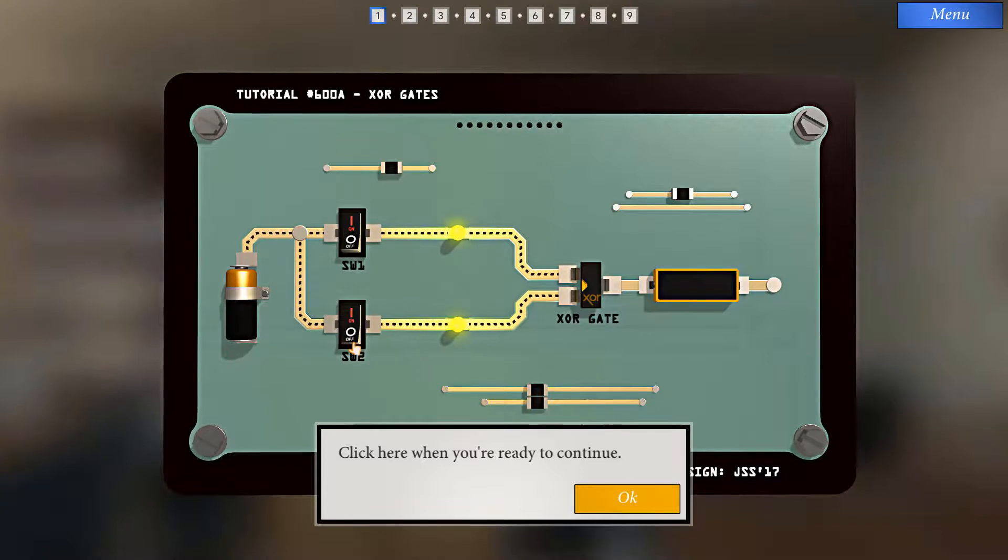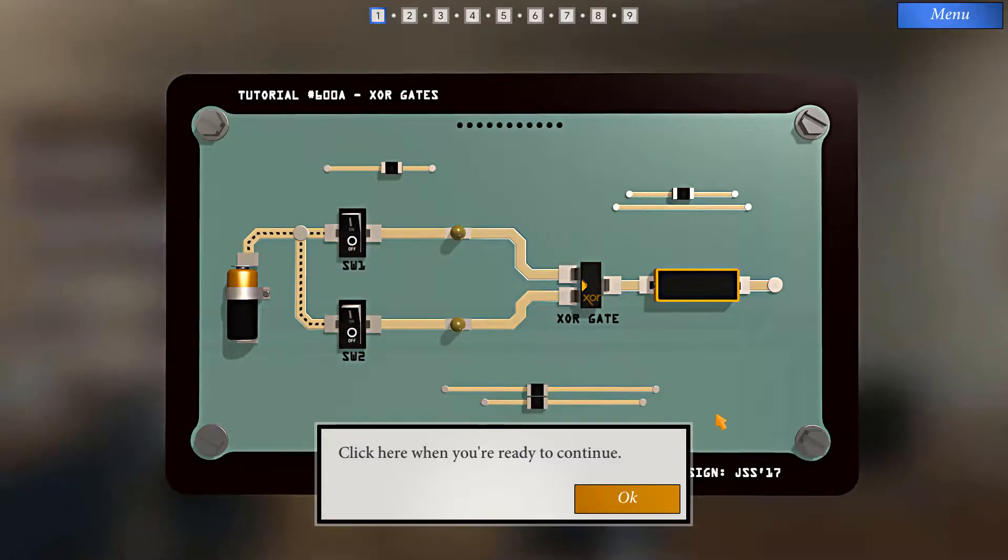If we want to keep current from flowing through and detonating a bomb, we want to make sure that either both inputs are receiving a signal, or none are. This will come in handy in later levels of the game, so let's get started.